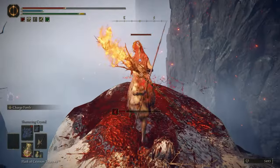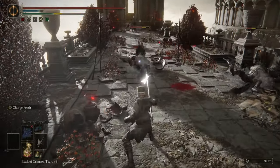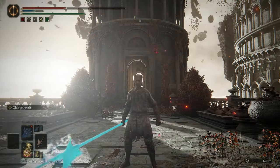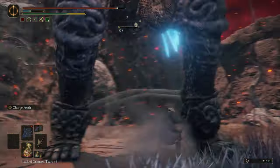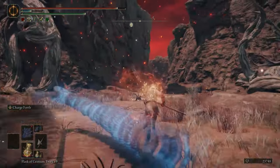The halberd excels in both close-quarters combat and mid-range attacks. This versatility allows you to adapt your fighting style to any situation. The halberd's heavy attacks boast high poise, meaning you can power through enemy attacks and land devastating blows.